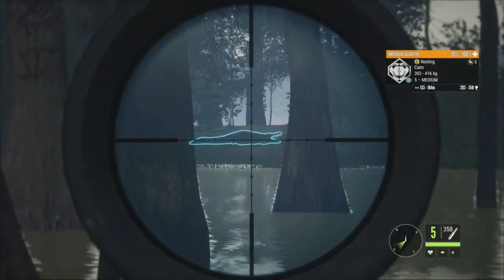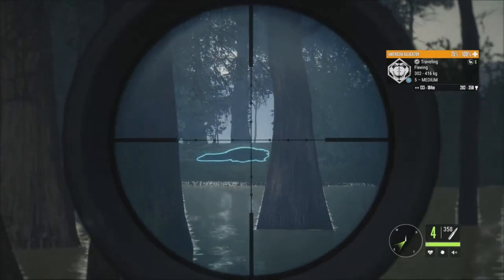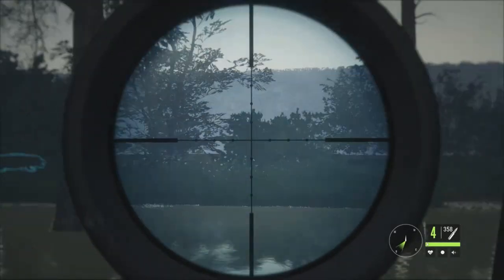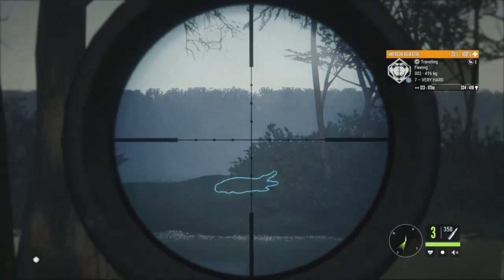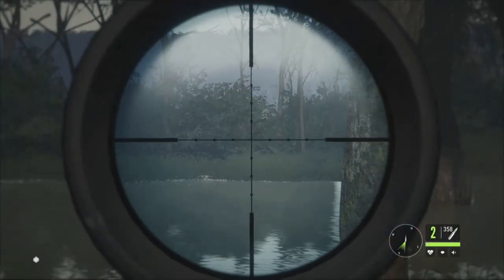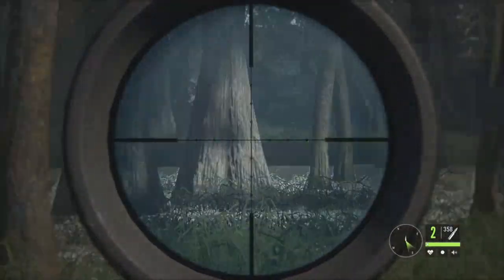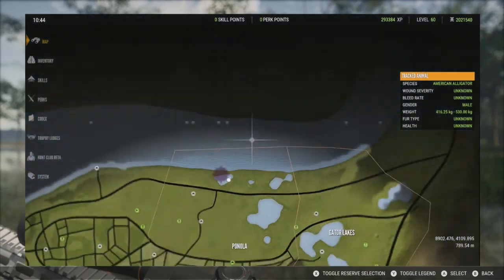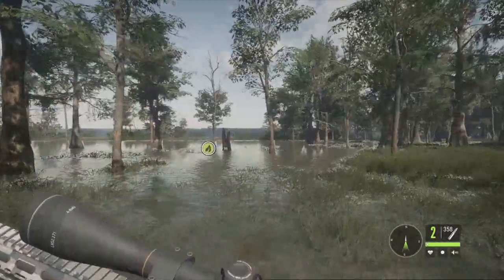We'll use the Zarza .308 for the lung shot. I'm not too sure exactly which way he's going to go — whether he'll come towards this part of the water or go over there. We actually have another one right there — that's a level 7, did not even see him over there. Let's try to get him very quickly as well. I definitely hit him; I might try to put another shot in. The level 5 is down — he didn't make it out into the river, which is a good thing. Let's go find both.